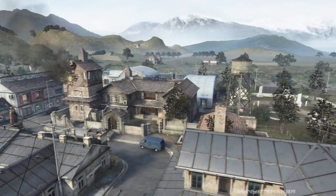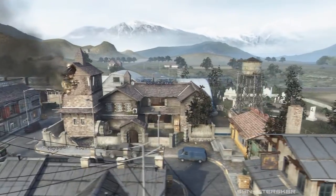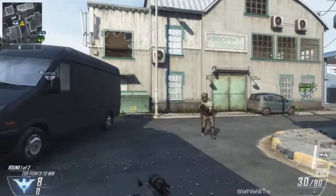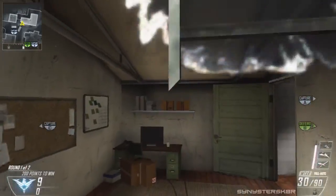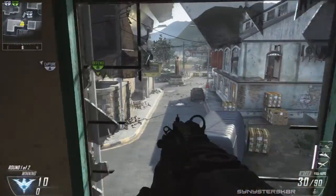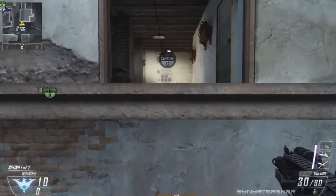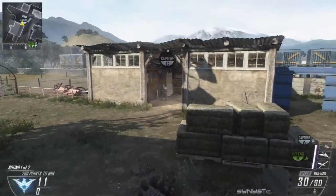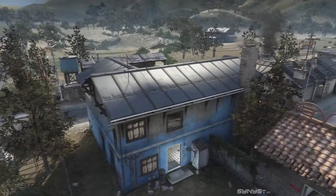The first map we're gonna be looking at is Standoff, which is a small map, pretty cool. The first two jump spots are pretty basic - most people probably know these. You can jump up into this building where there's a hard point: jump on the dumpster, onto the ledge, and into the window. Hold A and you go up really fast. The other one, you run over and jump up these two boxes onto the front balcony - it's a power spot overlooking the street.